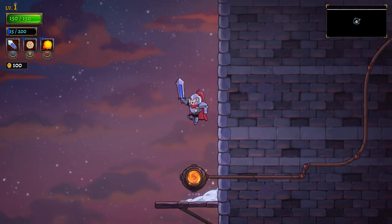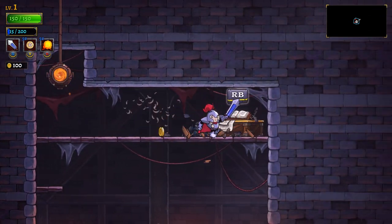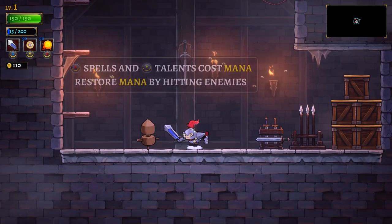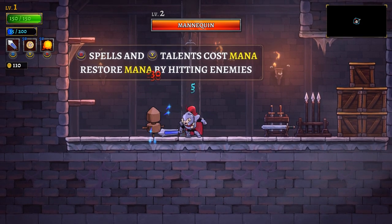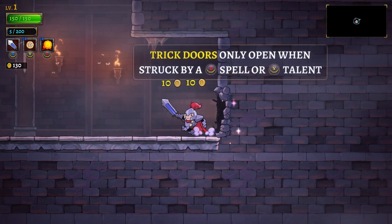I feel like in the original game you could wall jump, but maybe I'm misremembering. Another journal: 'This is it, the end of the line. Below us there's a trick door which can only be opened with magic. Z says it should lead us straight to the estuaries.' Spells and talents cost mana — restore mana by hitting enemies. So we can hit the sky and mana comes back, then throw out a fireball to break open the wall.